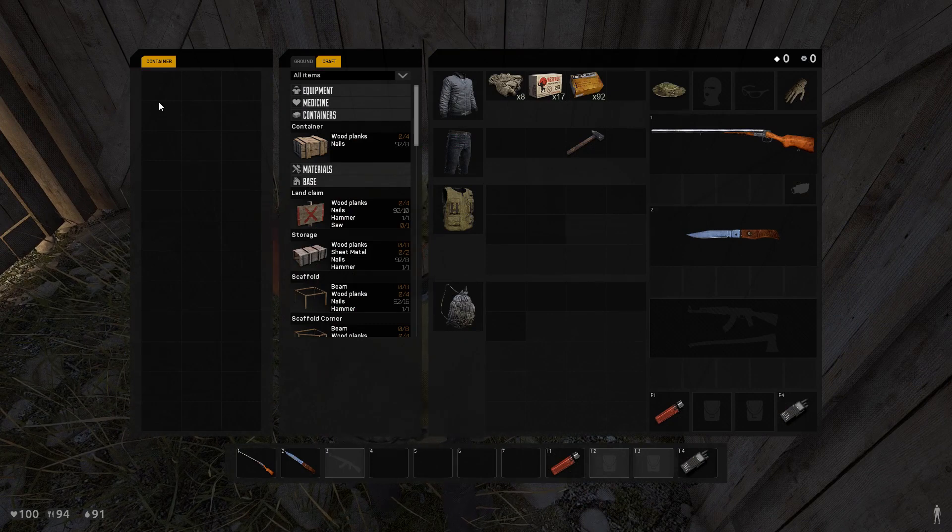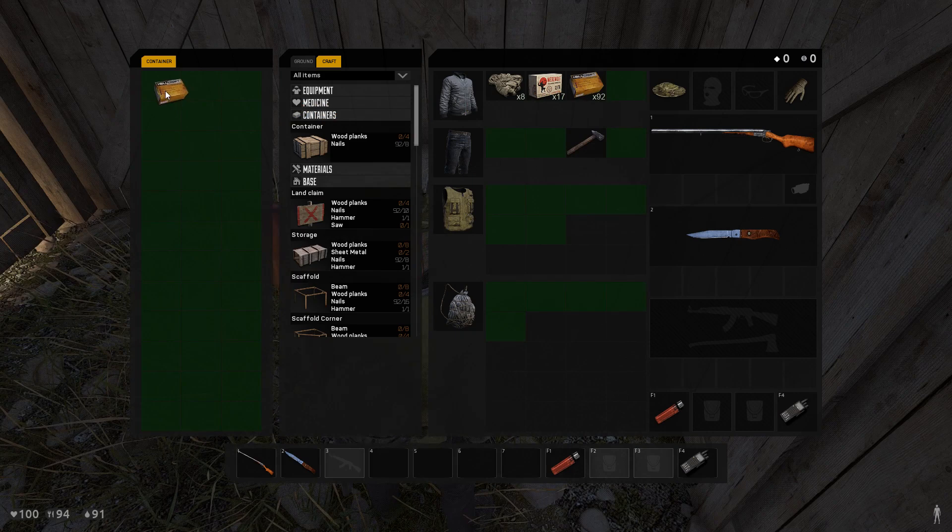Oh my god, look at this base! One, two, three... twelve slots across, twelve down. Thirty-six spaces, bro. Thirty-six. This is really, really awesome.